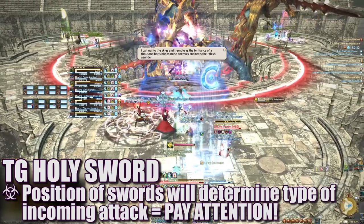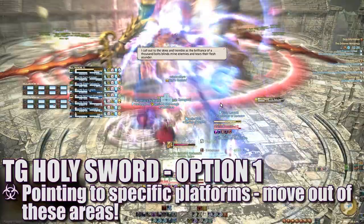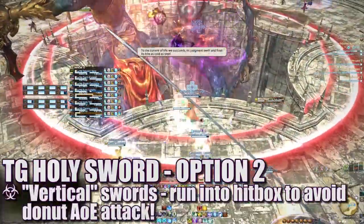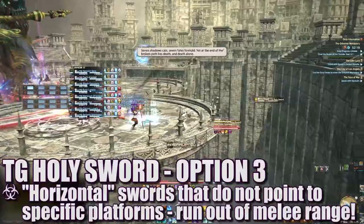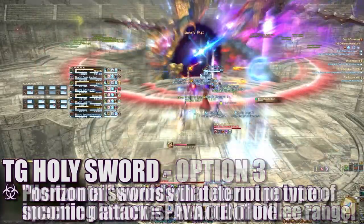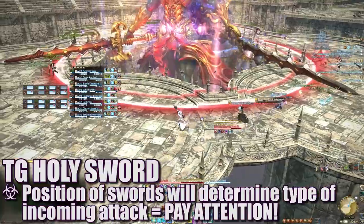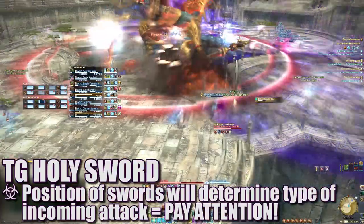When the boss casts TG Holy Sword, carefully pay attention to the position of his swords. If they are somewhat horizontal and pointing to specific platforms, those platforms will soon be targeted for attack — players should not be standing on them. If the swords are vertical, players will need to move inside the boss's hitbox to avoid the incoming room-wide attack. If the swords are horizontal but held up in the air without pointing to specific platforms, players will need to move out of melee range to avoid the incoming point-blank AoE. These attacks all share the same name, so it's very important to look at the sword position to determine the safe spot. Getting hit deals high damage and applies a stacking vulnerability up debuff.